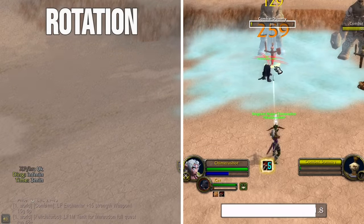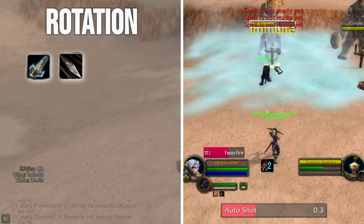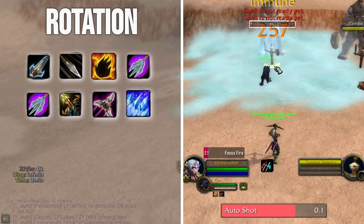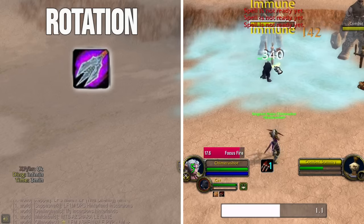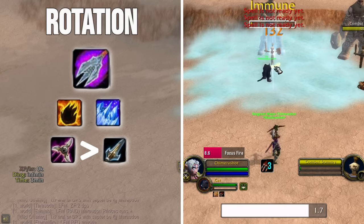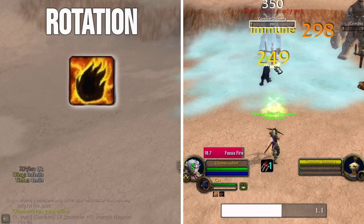Due to the new runes and slightly different scaling at level 50, our rotation changes quite a bit from Phase 2. You'll always want to pre-cast Aimshot on pull, then use Serpent Sting, Immolation Trap to trigger Lock and Load, Chimera Shot, Chimera Shot, Focus Fire whenever you have 5 stacks (usually about now), then Multishot, then Frost Trap to trigger Lock and Load, then Chimera Shot, Chimera Shot. After that, it's all about keeping Chimera Shot on cooldown and using a trap before Chimera Shot whenever possible. Fill downtime with Multishot over Aimshot while keeping near 100% uptime on Focus Fire.